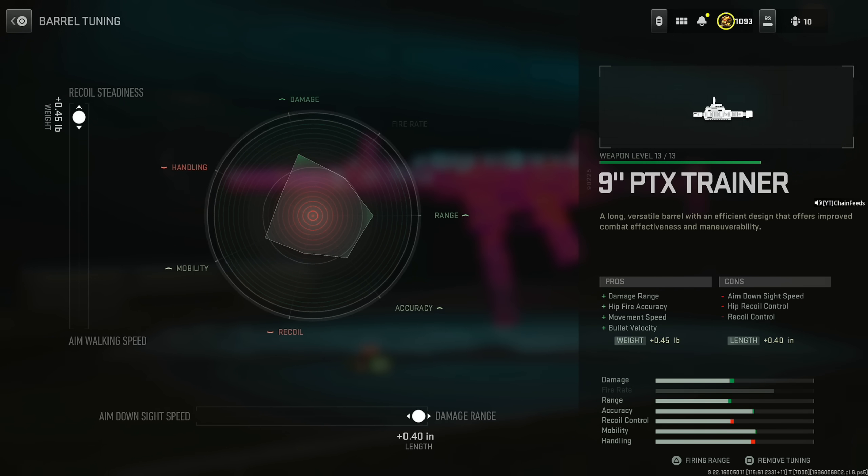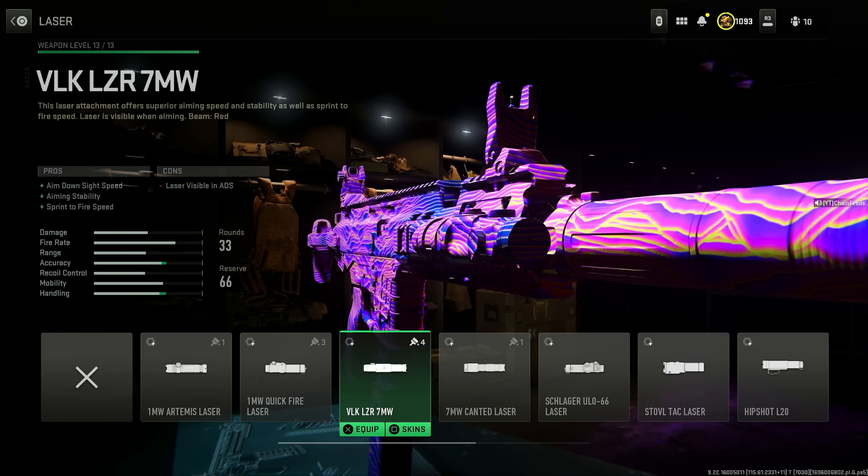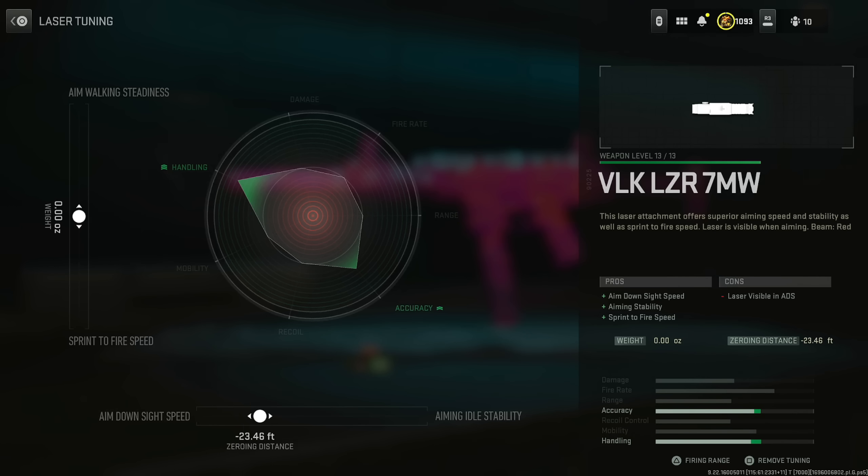For the laser, put on the VLK Laser 7MW for aim down sight speed, aiming stability, and sprint to fire speed. The only downside is the laser is visible in ADS. Set the aim down sight speed to around negative 29.58 feet — let me know if you get it on the first try. Set the sprint to fire speed around the negative 20s; that's the sweet spot.